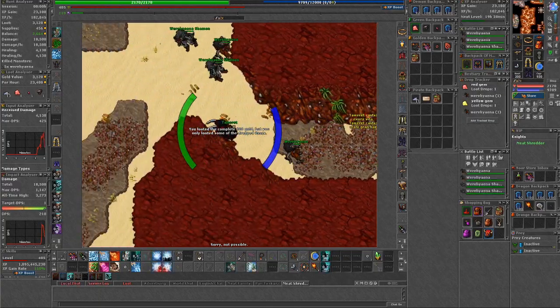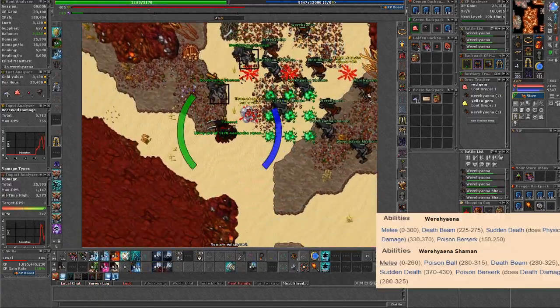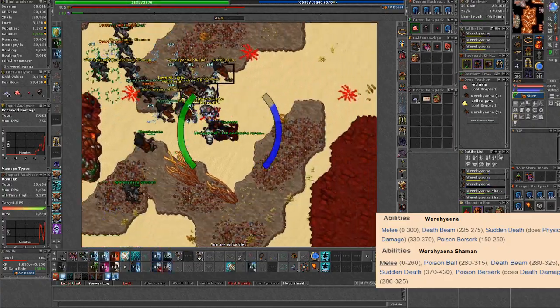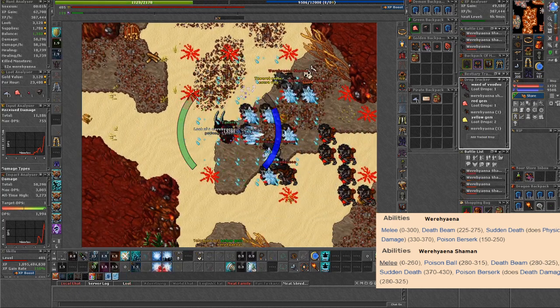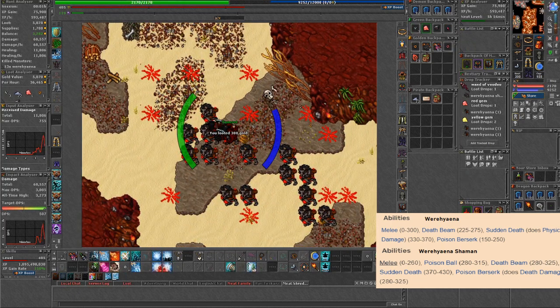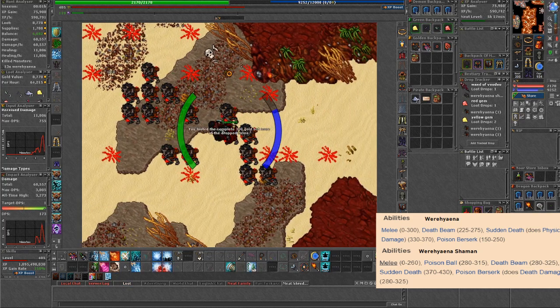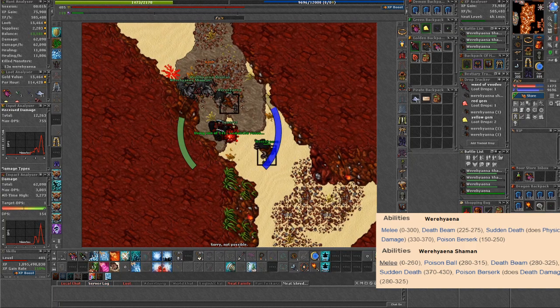The regular where hyena does one death attack: the death beam, which is aerial and can be dodged. Other than that, we have the sudden death that can't be dodged, so you will always take that damage if they cast it. It's misleading because of its name, but it's actually a physical type of damage. As a last attack, we have earth berserk, a regular exori attack that can be dodged if not standing next to one of them.